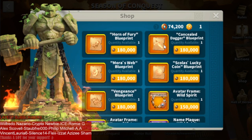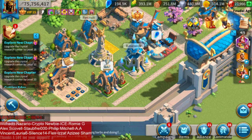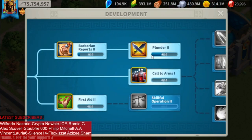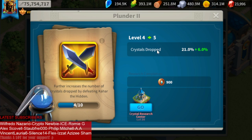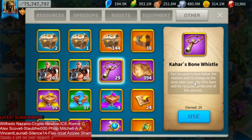We have also collected 29 Kahar bone missiles so far. As I mentioned in the crystal tech video, I'm not using them yet — before I use them, I want to get Plunder 2 to level 7. When it's level 7, I will summon a bunch of Kahars and chain them with my Richard and YSG to use the least amount of action points possible.